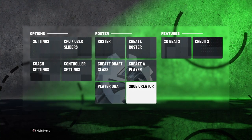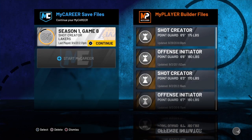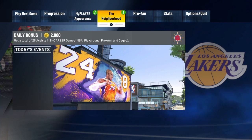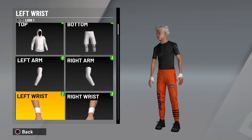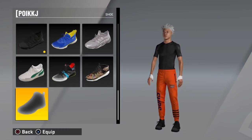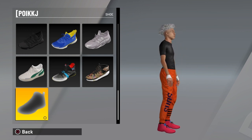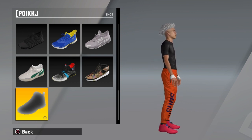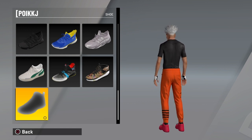When you make the shoes, all you gotta do is go to your player. Now this ain't even a full tutorial, this is just showing y'all what y'all can do. When you click on the clothes, as y'all see right here, your custom shoes are free and they pop up in your locker automatically. This is definitely a W for this game.